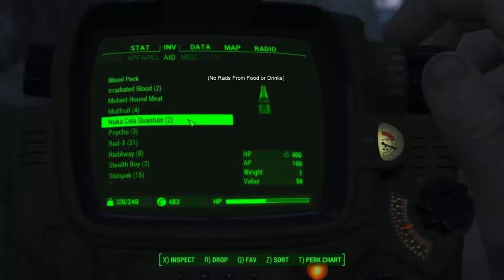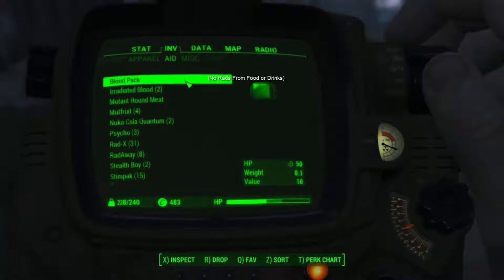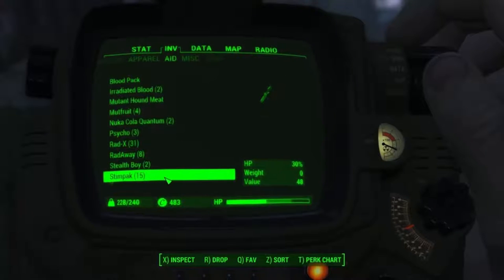Stimpaks sell for about 14 caps each, so you can make easily 200 caps if you save about 15 to 20 stimpaks, which is a good profit and an easy way to make money.